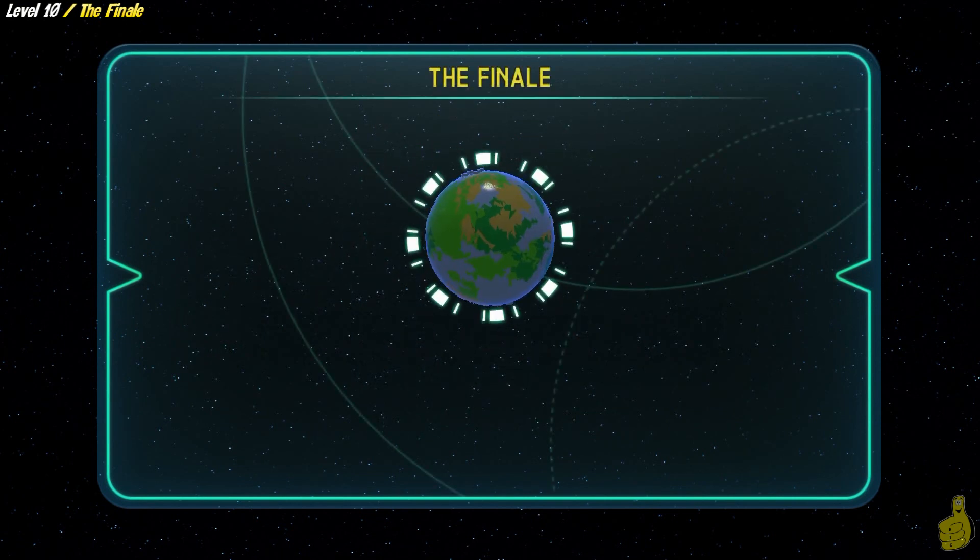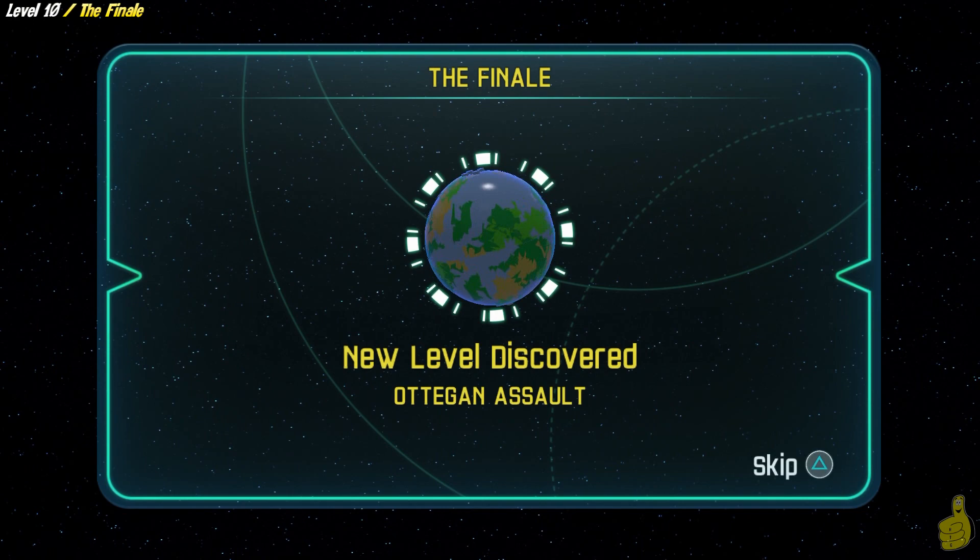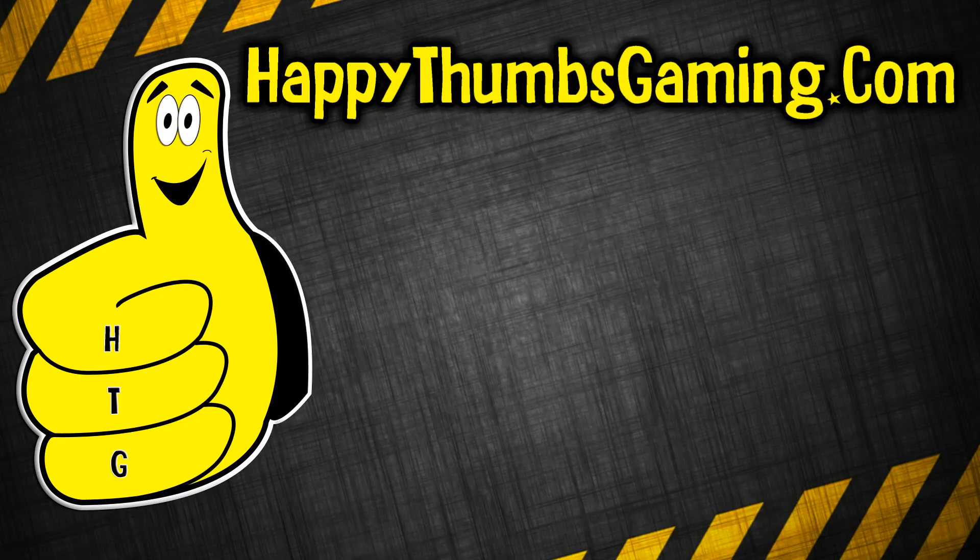We also unlocked a new level — Otagon Assault, though I probably slaughtered that name. That's going to wrap it up for LEGO Star Wars: The Force Awakens Level 10, the finale story. It feels good to get through these — I know a lot of you have already finished the story, but as a walkthrough specialist, it sure seems to be going pretty fast. Normally it takes a couple of weeks to get through the story itself, but we've done it in less than a week.